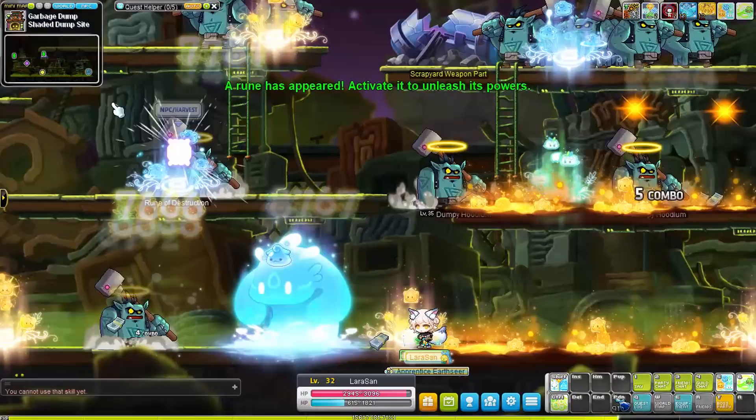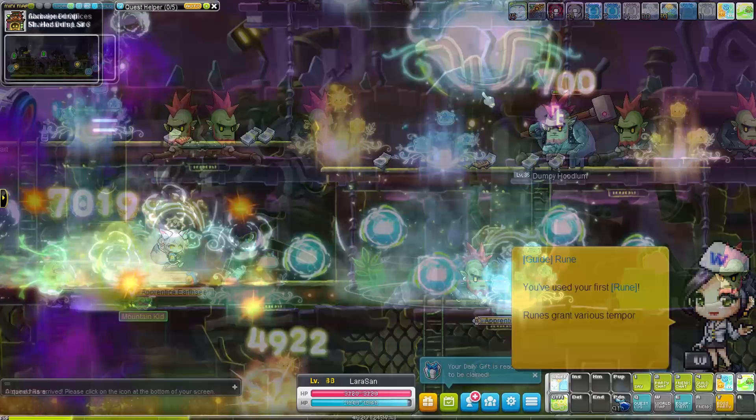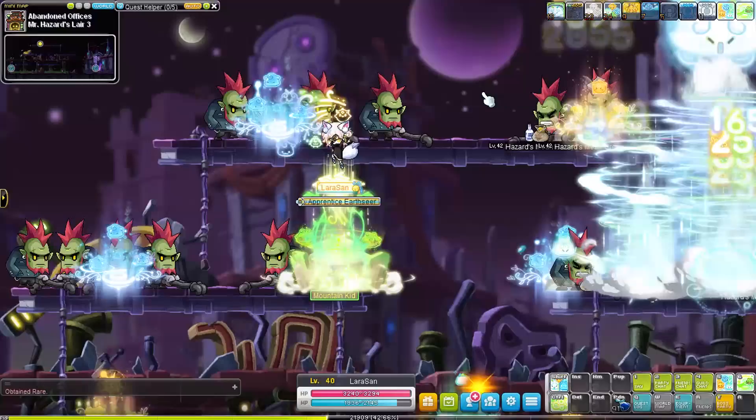Lera really comes online once she hits level 30. Her grinding is absolutely broken — with one push of a button she can clear entire maps. Also fun fact: if you have more summon duration, those eruptions will not last longer but instead they will deal more damage. The summons deal 1% more damage for every 2% summon duration. So for example with the level 200 Clasera legion effect that gives 10% summon duration, your summons will deal an additional 5% damage.